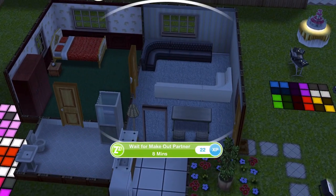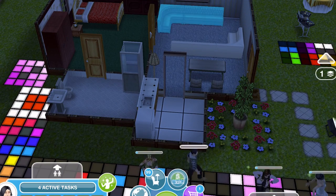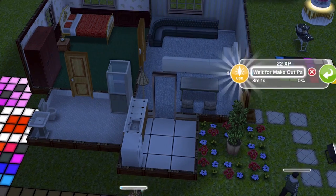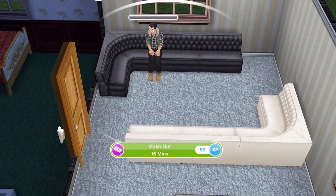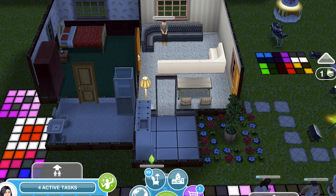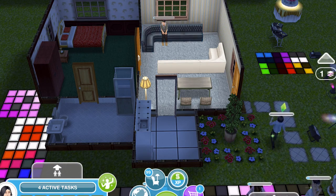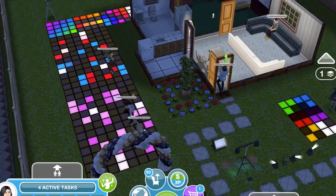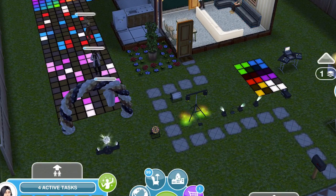These are like the make-out sofas but a nicer version - the original make-out sofa is a brown scraggy-looking thing, to be quite honest. So a sim sits on there waiting for a partner and then you can 'make out for 60 minutes' - it's the same interaction as the other make-out couch. That is all the prizes and I am really pleased - so made up that I managed to complete it in time!